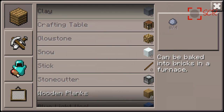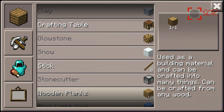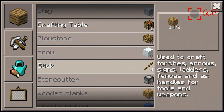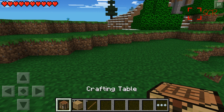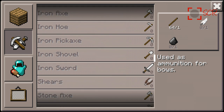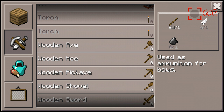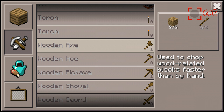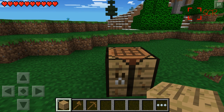So let's go ahead and craft us some wooden planks, and let's make a crafting table and sticks. Let's place down our crafting table and make us a wooden pickaxe and a wooden axe to speed up the wood cutting process.